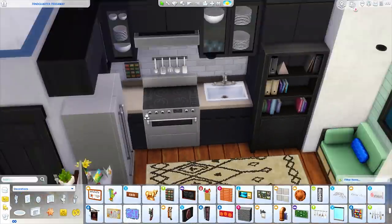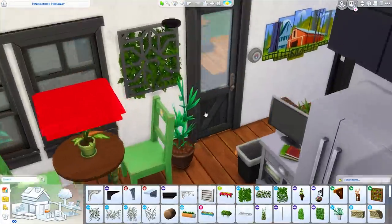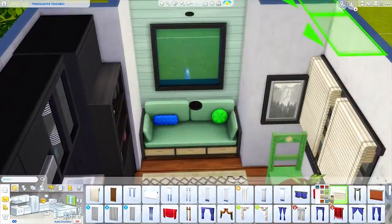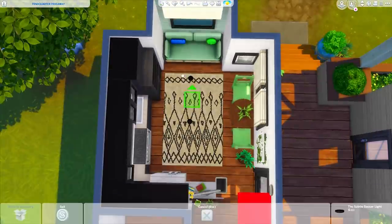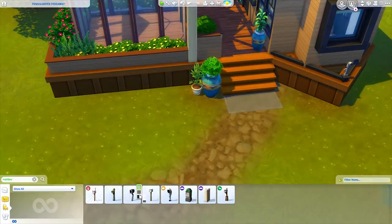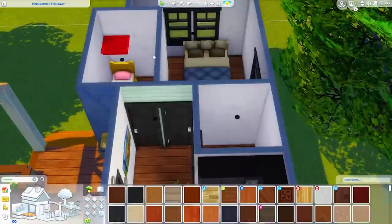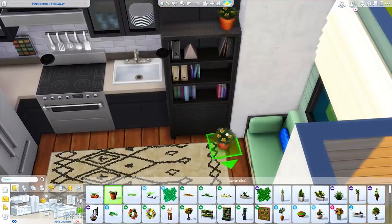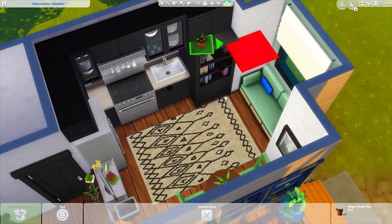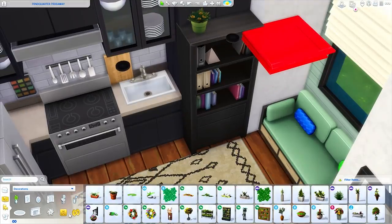That red shelf you're seeing — if you're new here and unaware, that is a CC item I use to place items at more precise levels. It's custom content but I do not leave it in the build, so it won't be there if you download this and there is no custom content in the build. If you're interested in downloading that shelf for yourself, I do have it linked down below labeled as 'red shelf.'